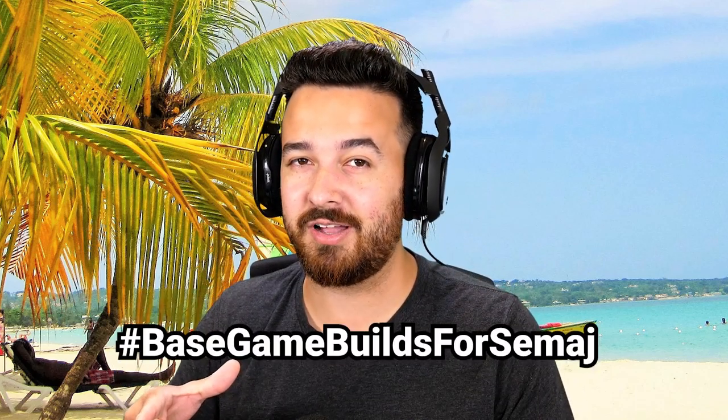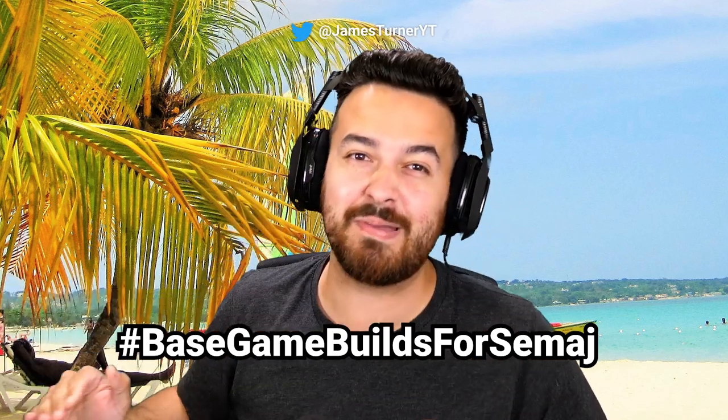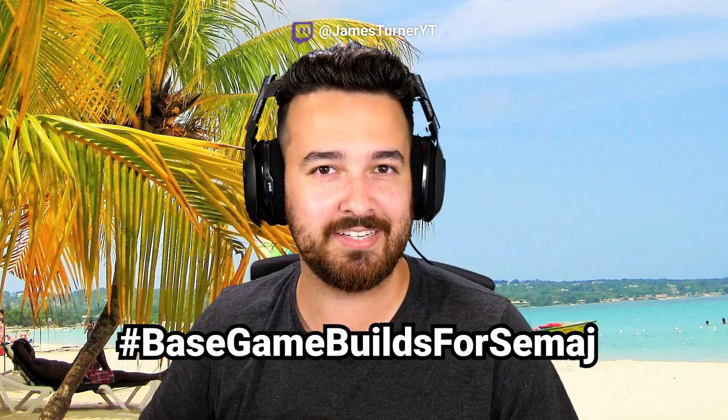Anyway, that's it for this episode of Gallery Builds. Thank you everyone who made one for this — you can check out everyone else's by searching the hashtag tropical builds for Samaj. There are some really incredible things there. Next time we're doing base game builds for Samaj — base game only, no packs at all, so everyone can download them. I hope you enjoyed this. Links for all these houses are in the description below. Thanks for watching and have an awesome day!